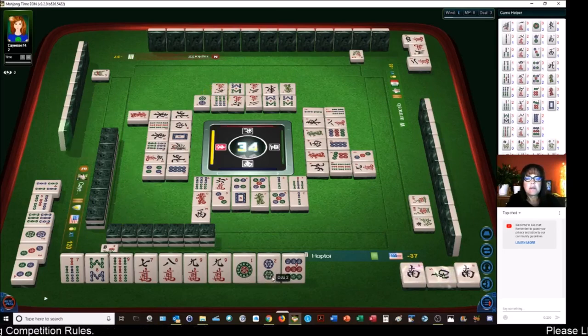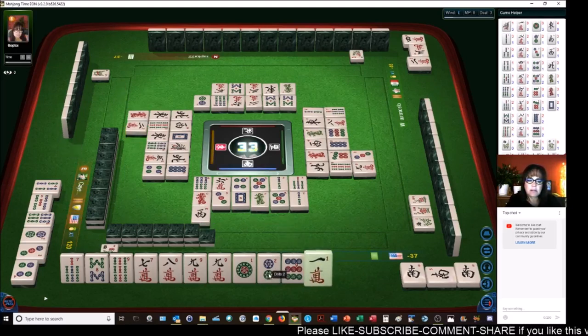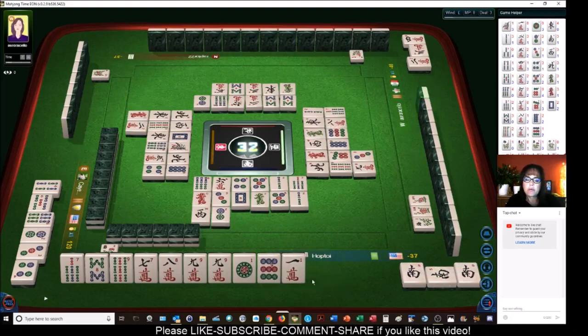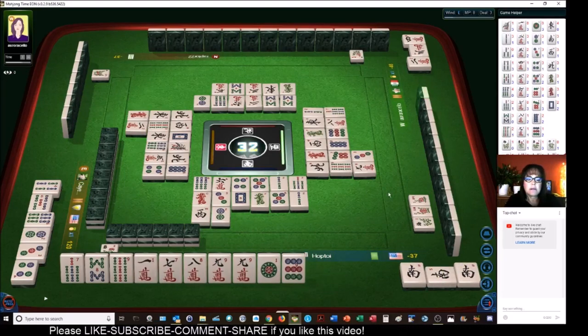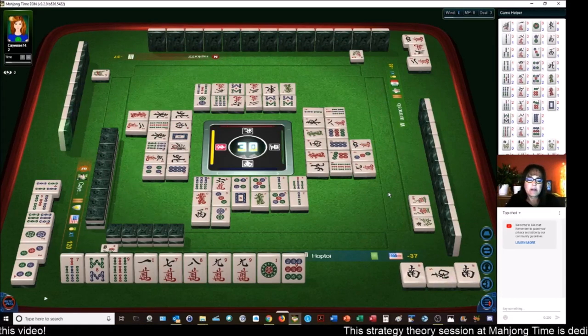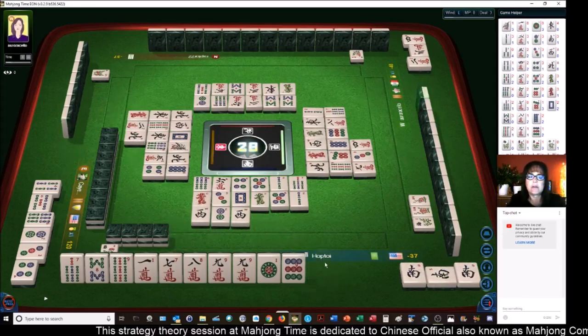We need to pair up one of these. There's one nine dot out — no one dots are out. Two characters — let's get rid of the two. Two dots. We did pick up a one crack. If we can pair up any one of these terminals, we'll be able to make this work. There's a nine crack out too. North wind — I would much rather draw an eight dot or a seven dot, because that's higher points.